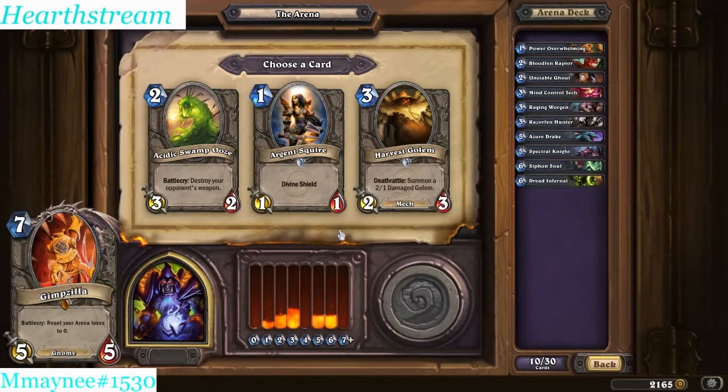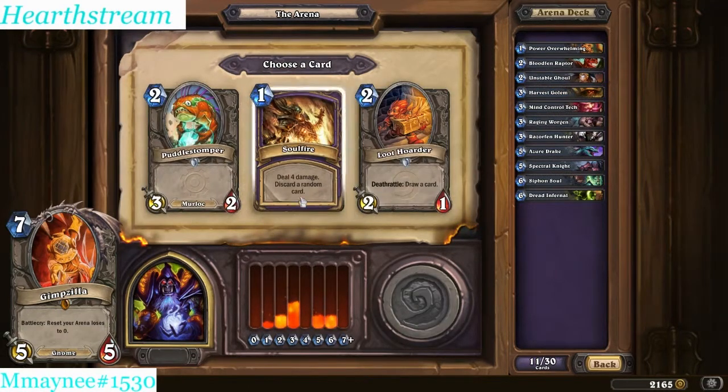Argent Squire is a decent pick. Soul Fire - the newly nerfed Soul Fire, one mana now instead of zero, still has the same effect: discard a random card, deal four damage. Great card, great finisher. I think it's still good at one mana, although extremely harder to play. A lot of the times when you're casting Soul Fire, it's like on turn three or four when you play a Yeti and then want to Soul Fire their gigantic guy that they played on turn four - so in that sense it's like 20% of your turn, or 25% on turn four. Soul Fire it is - we're going to try it out at one mana.